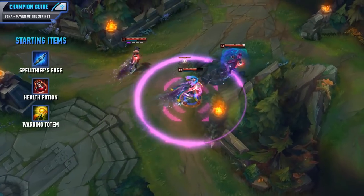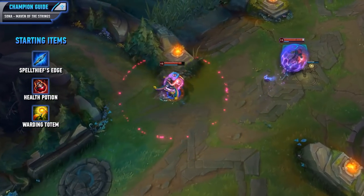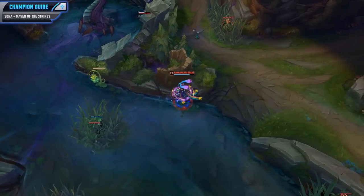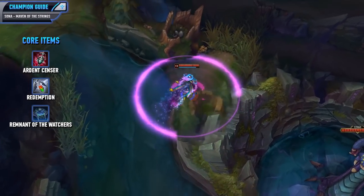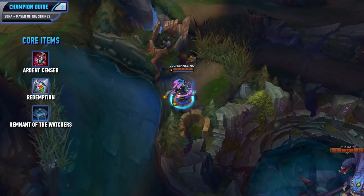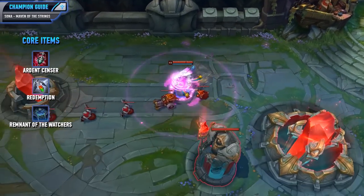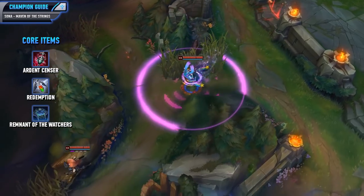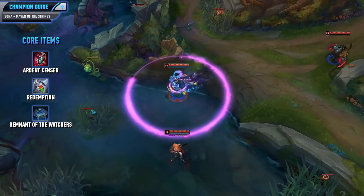Let's finish with the item build, which starts with Spellthief's Edge, health potions, and a Warding Totem. Spellthief's Edge is really solid because you will get some ability power making your poke damage and healing a bit stronger, plus nice gold generation. As for your core items, you have the Ardent Censer, Redemption, and Remnant of the Watchers. Ardent Censer is a really nice first buy — you get ability power, cooldown reduction, and base mana regeneration, but also healing and shielding power, movement speed, and a really nice extra effect: whenever you heal or shield an ally they will get some attack speed and do additional on-hit magic damage, so it is incredibly strong with your AD carry. Then pick up Redemption for its nice base stats, heal and shield power, plus you can activate a targeted heal which is great in teamfights and for saving allies. Finally you want Remnant of the Watchers because it is your warding item that does have ability power on it, so you pretty much need it all of the time.